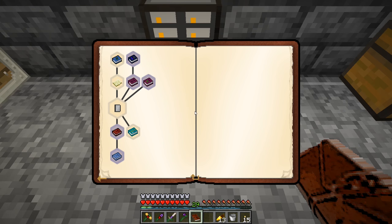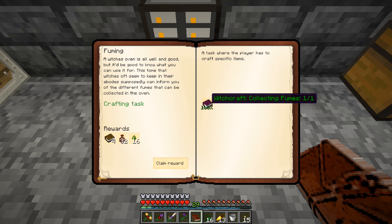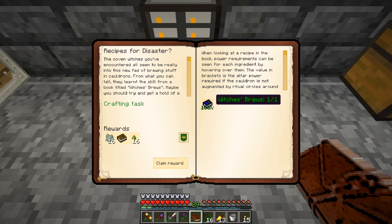I went ahead and made a few books. The herbology quest from Witchery — Mutandis seems to produce many different plants, so there's a tome that tells you about them. We get some experience orbs, a book, and some essence of nature. 'Fuming' is about collecting fumes and the witch's oven — things we've already experienced in this series and previous ones. That rewards 16 experience drops, 32 clay jars, and four more books.